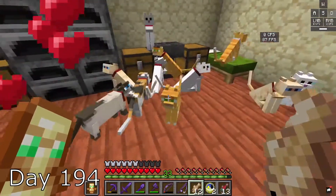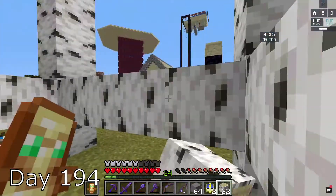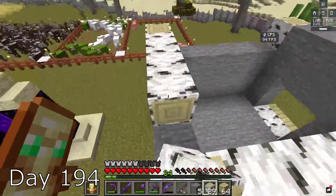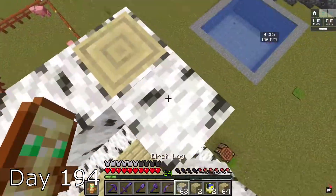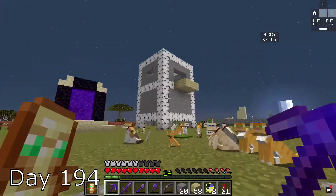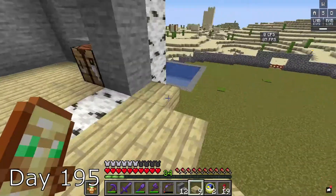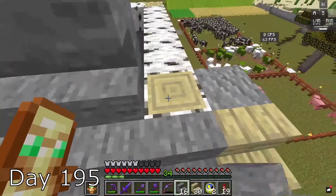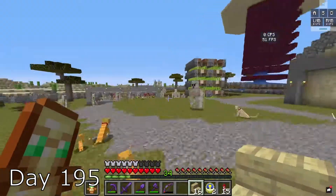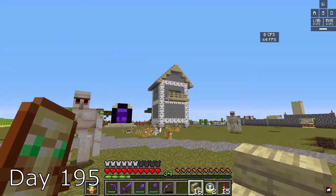I breed all my cats on day 194 and bring them outside. Then I begin to build my cat house. I try to make it pretty big just so all the cats can fit in — I even added a balcony. When I check it out... yeah, let's try again. So on day 195, I fix it up a bit and add the roof. But yeah, no — alright, we're going to try again.